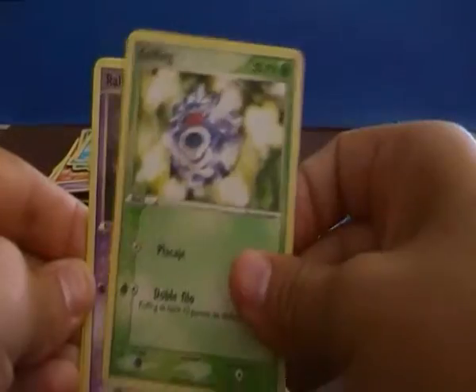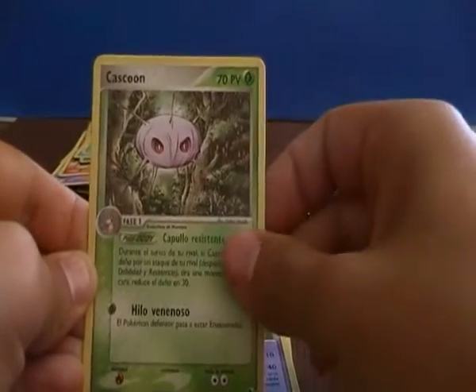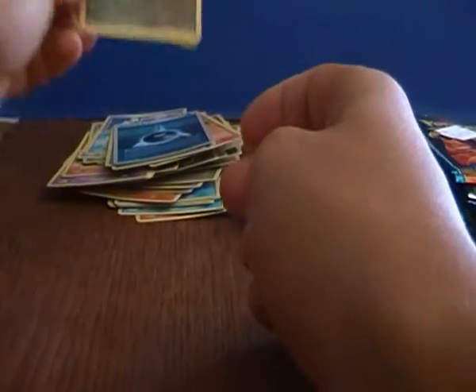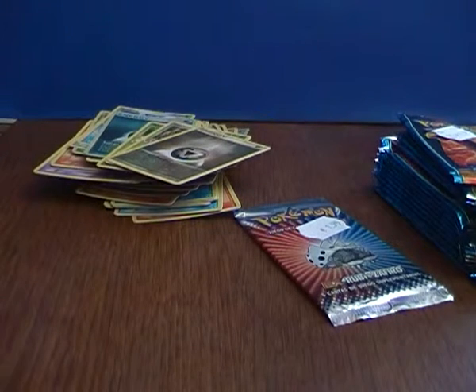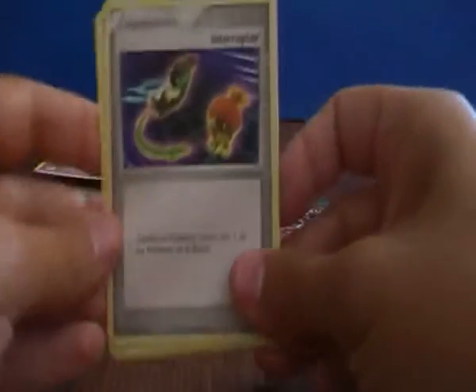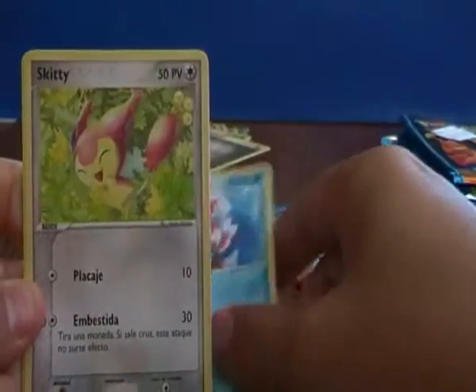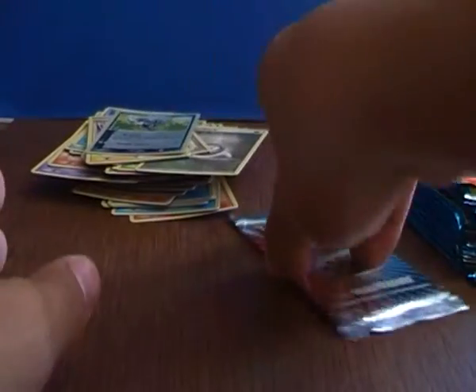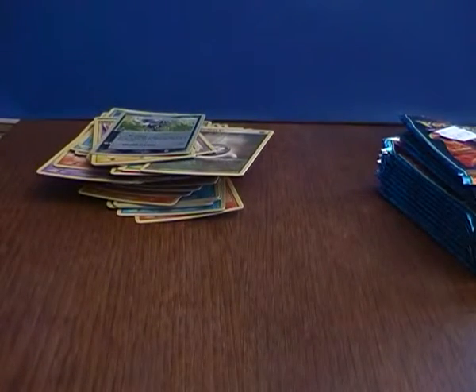We have Whirlpool, Koffing, Ralts, Cascoon, and the Metal Energy. Why do they make those rares? We have a Switch, Goldeen, Skitty, Electric and a Puchiana Reverse, which is just a common. And the last booster on EX — it's not asking much.